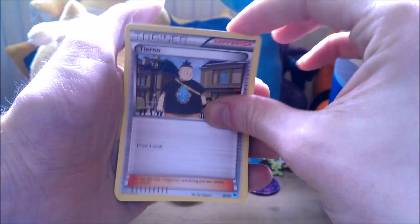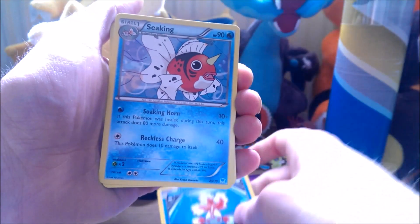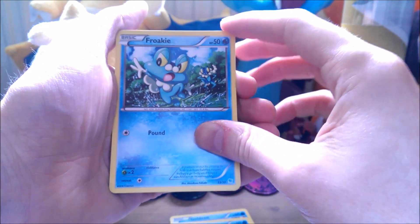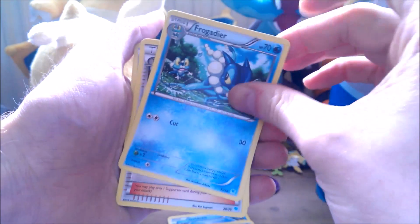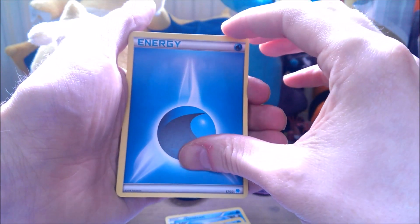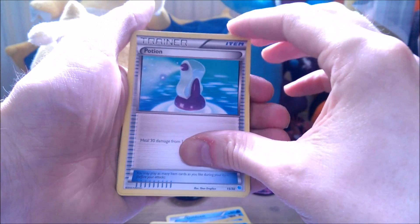You get a Tierno, an Energy, a Swanna, Goldeen, a Seaking, a Ducklett, Froakie, Energy, Frogadier, Tierno, Energy, Frogadier, Swanna, Energy, Bibarel, Trainer, Potion.